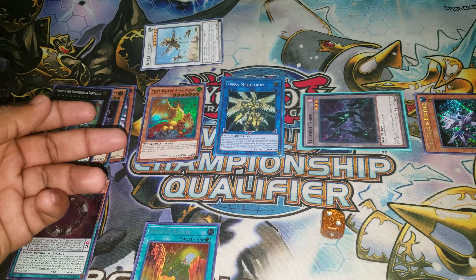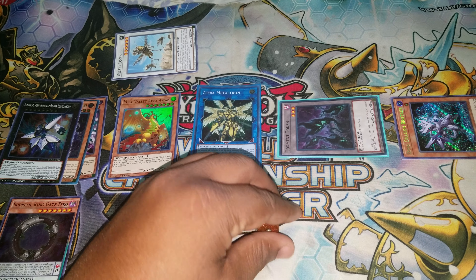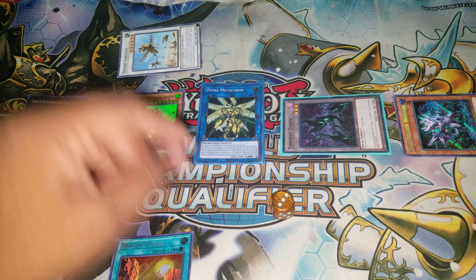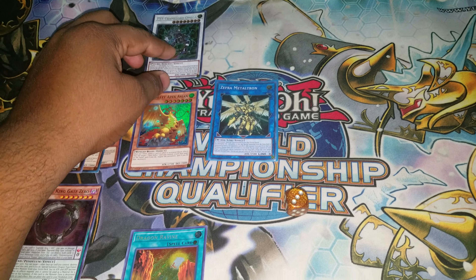I'm going to banish three to summon my Levianeer — Pisty, LP, and Steam the Cloak were sent to the grave — and special summon Levianeer. I'll take another card out of my opponent's hand. That is two.